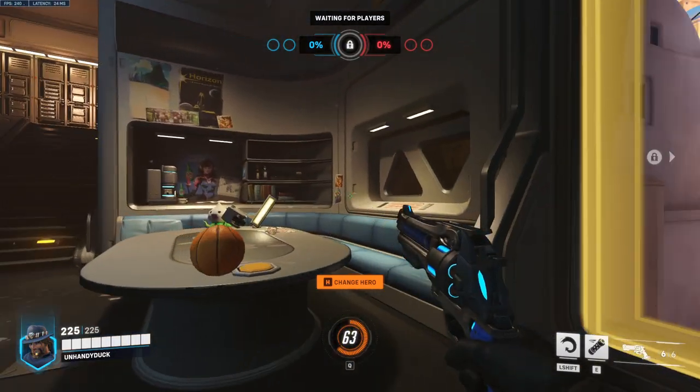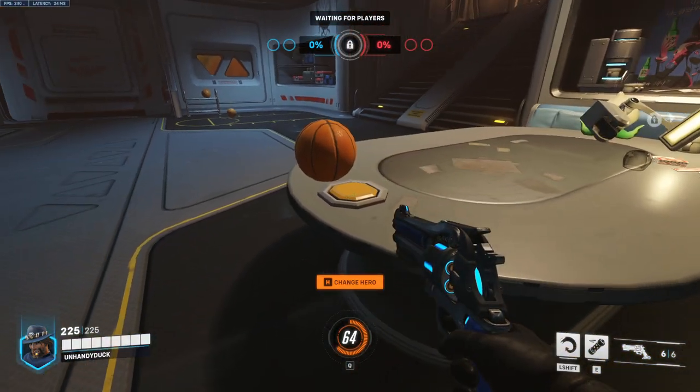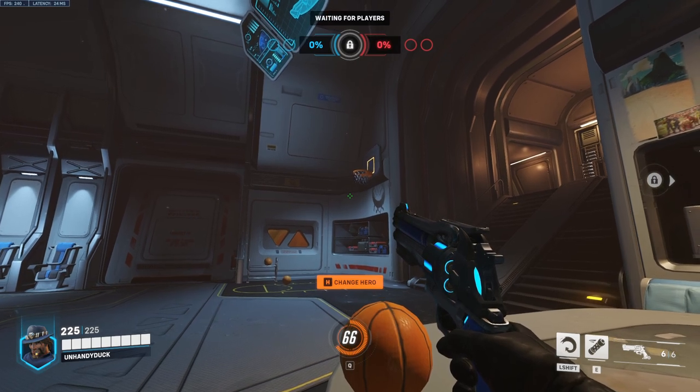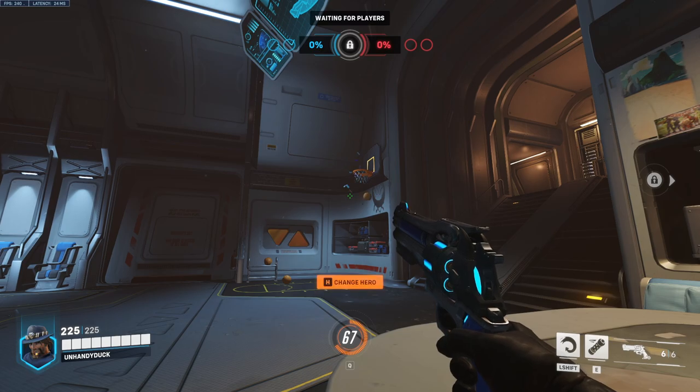Up next we have Cassidy. Walk over here, line yourself up with this pillar, look at the button, take a step forward until you hit the table by the button, then put your crosshair right about here just below this, melee, and that will go in every time.